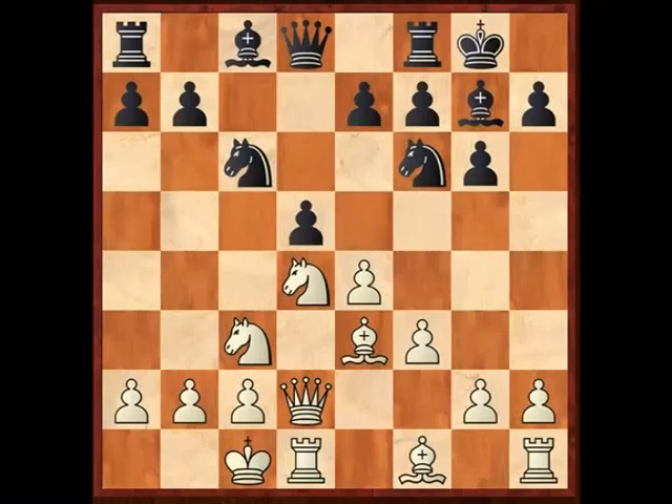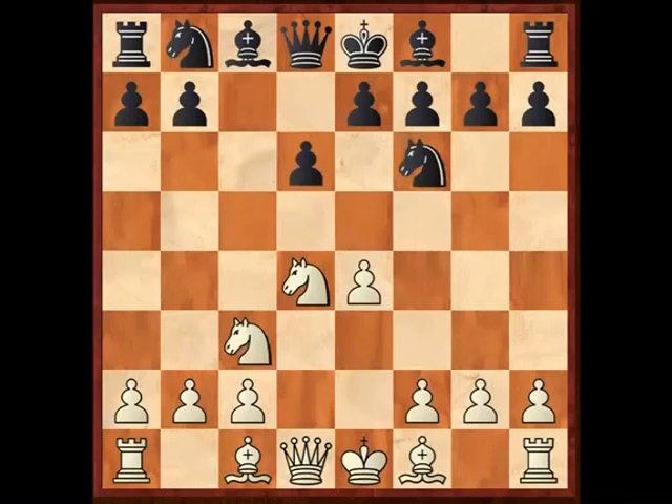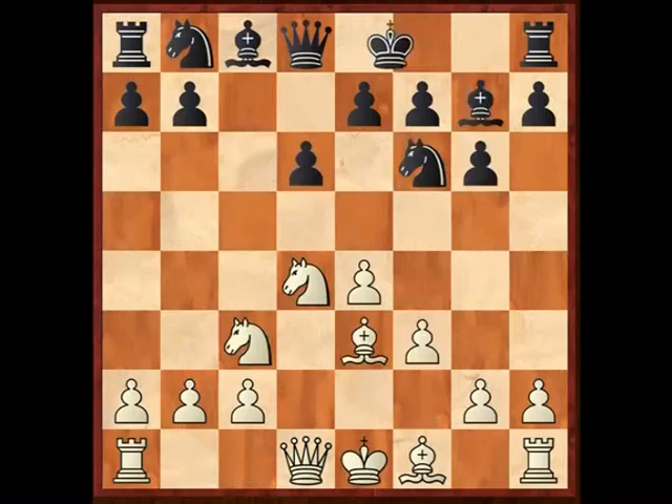The move order is: e4, c5, Nf3, d6, d4, capture, capture, Nf6, Nc3, g6, Be3, Bg7 — the Dragon, the Yugoslav variation. This critical position — the heart of the Dragon — has two main moves: long castle, which will be the topic for this DVD, and bishop c4, which is the topic for the next DVD.